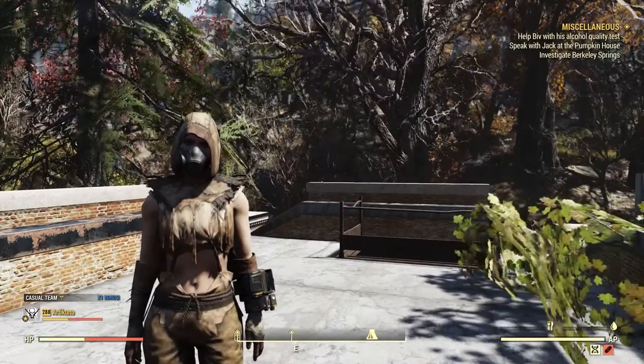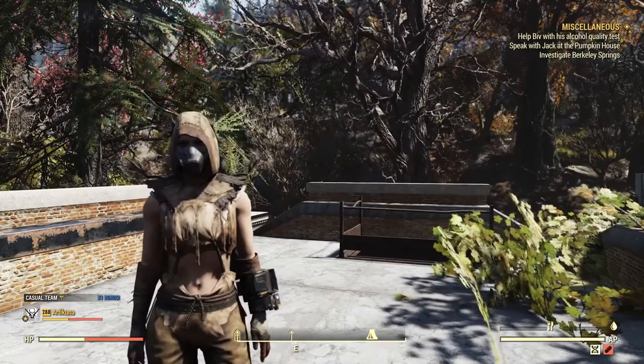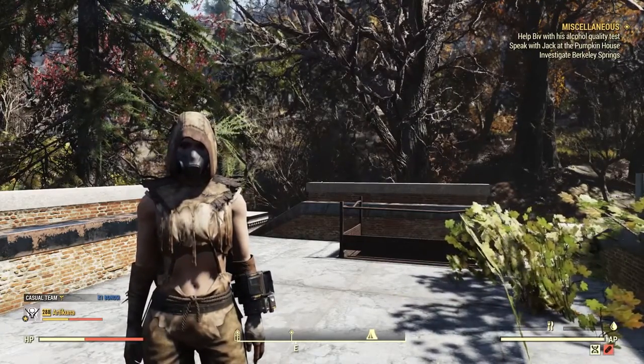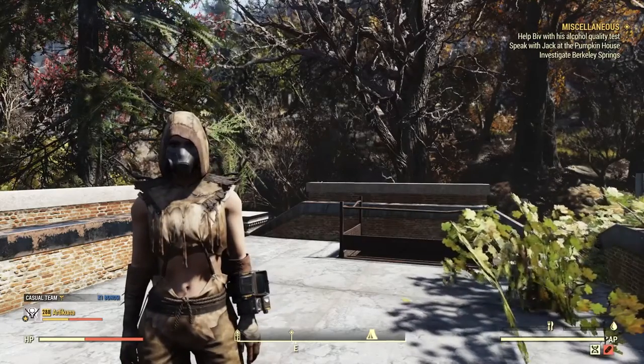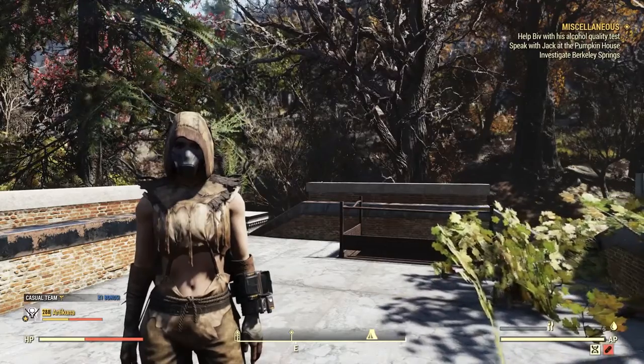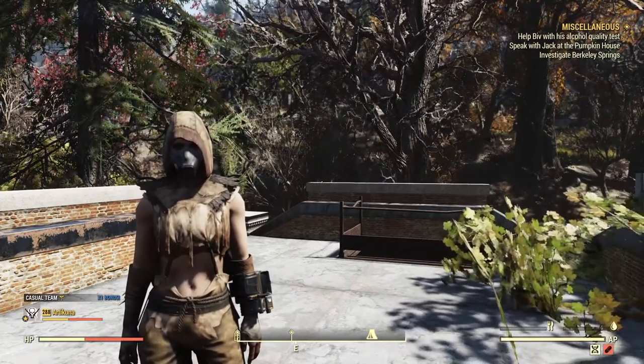Welcome back to the channel. Today I'm going to be showing you how to get the Pro Snap Deluxe camera in Fallout 76. This camera is used to complete certain challenges in the game — you can't use photo mode for these, you actually need this camera to complete the challenges. I'm going to show you the location of where to get it.